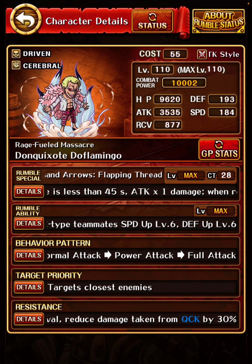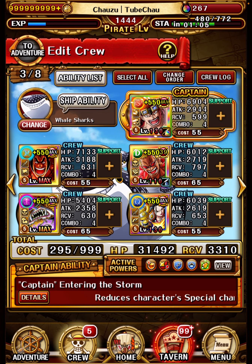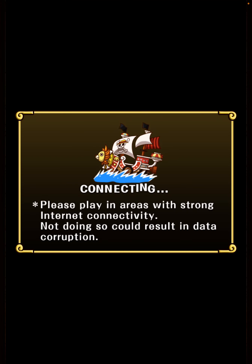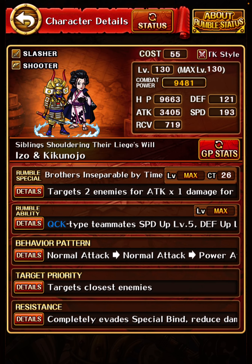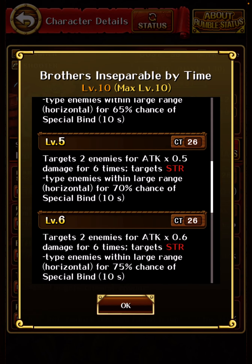Now let's contrast these with multi-target units — I took one from each color. Kid is the king of Strength offense. His special hits medium range, ignoring death, for 1.5 times damage. So it has the potential to hit every unit ignoring their defensive stats. If you build a team around Kid and face Dex teams in particular, this can kill every teammate — it happens regularly, though sometimes you hit nobody. The kid is definitely carried by his special since his ability is awful, but this is a unit that can kill the entire opposing team in one blow.